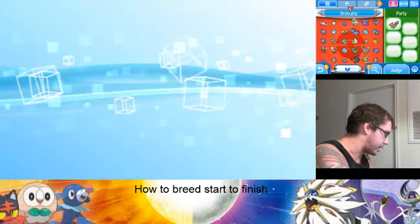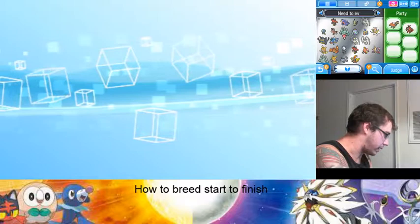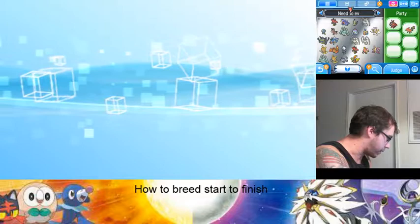You can get Dittos legitimately through the game, or you can go online to one of the boards and get a hacked 6-perfect Ditto or a 0-speed Ditto — that's what most people do. The easiest way to get a legitimate one will be chaining, so I'll go through that real quick.